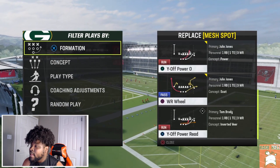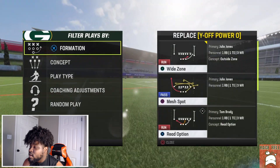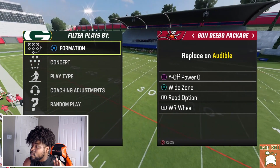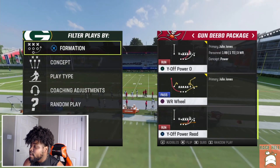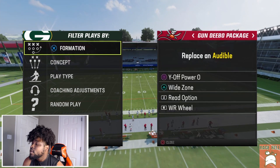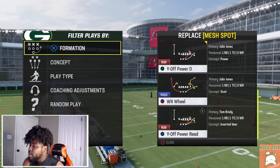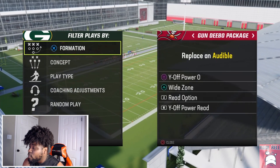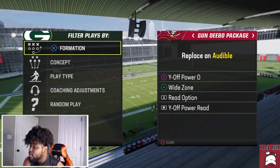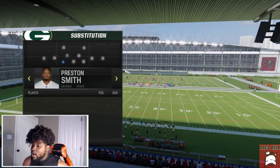As far as audibles go, I like to take out mesh spot and put in Y Off Power O, and keep Y Zone. For L1, I like to put read option — give the ball every single time on the read option. For R1 you can put in mesh spot and come out in wide receiver wheel, or sometimes I'll put Y Off Power Read. I'm personally going to come out in wide receiver wheel because we're going to set up everything out of one play using hot route master.